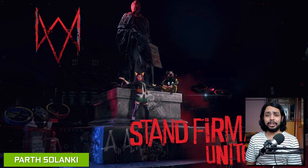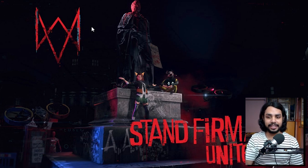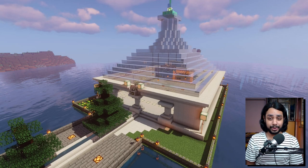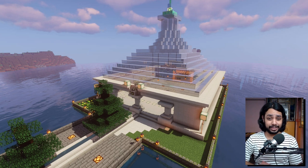We have another screenshot from Watch Dogs Legion — this time 'We Stand Firm and United.' Really cool looking screenshot, this has been taken from Part Solankee, good one. Really loving the aesthetic and feel of it. Spending whole night building the shrine in Anvesha's Minecraft server — this looks so beautiful, I cannot imagine how long it would have taken to build all of this. Very cool, looks absolutely freaking amazing.